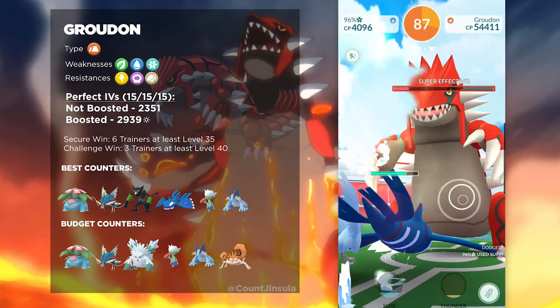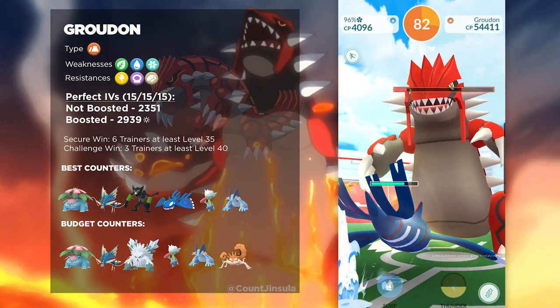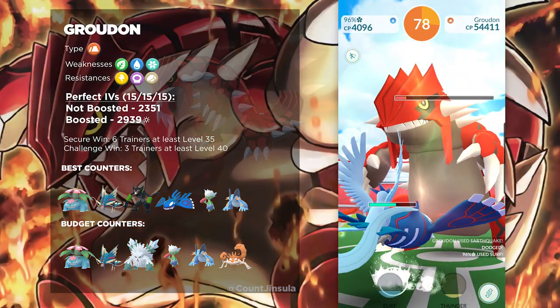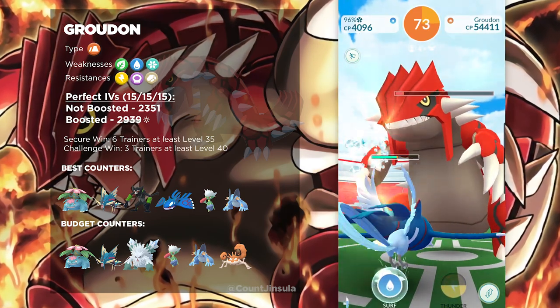The perfect IV CP for Groudon is going to be the same as Kyogre. You will want one that is 2,351, and if it's weather-boosted, you will want one that is 2,939. Groudon is a pure Ground-type, which means it's going to be weather-boosted by only one weather condition, and that is, of course, sunny and clear weather.